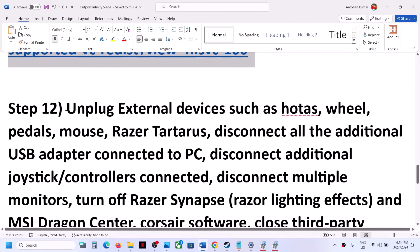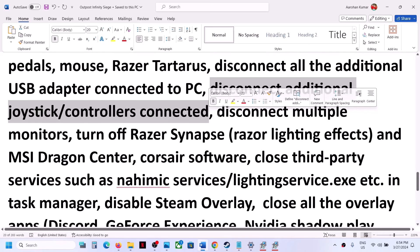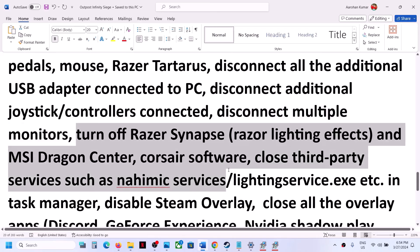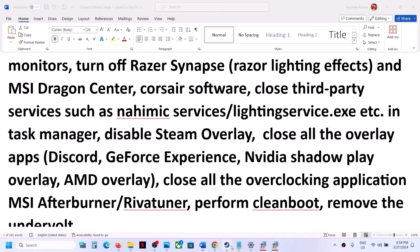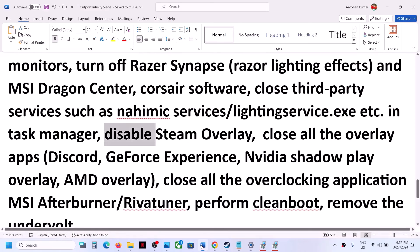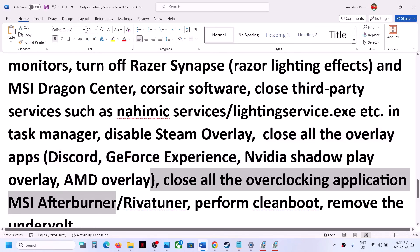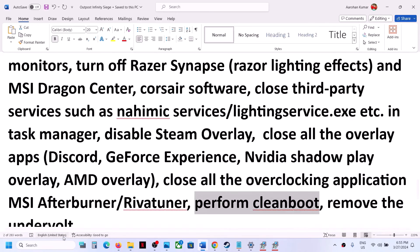The next step is to unplug all external devices you are not using, and disconnect any additional controllers. Try launching the game on a single monitor and close all third-party applications and overlay applications. Disable the Steam overlay by right-clicking the game, selecting Properties, and turning off 'Enable the Steam overlay while in game.' Also close Discord, GeForce Experience, and any other overlay apps. Close all overclocking applications such as MSI Afterburner or RivaTuner.